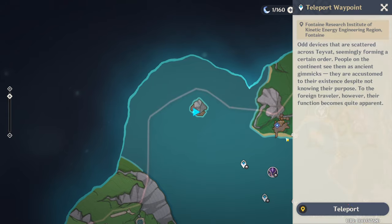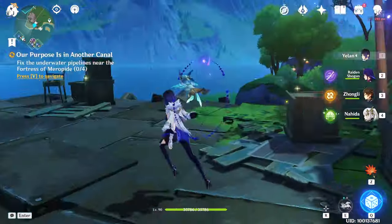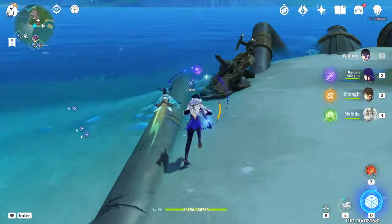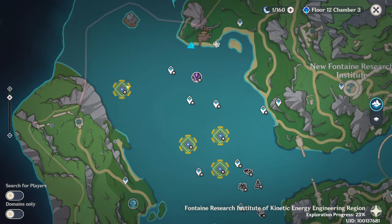Teleport back to the harbor and talk to this NPC, Ego. Now we have to fix the underwater pipelines. Let's start from this one — the forest area one.